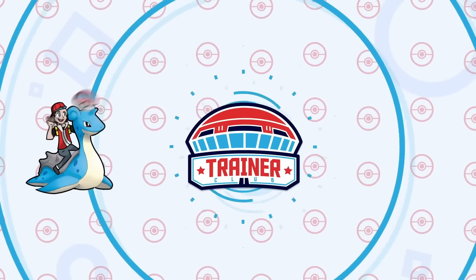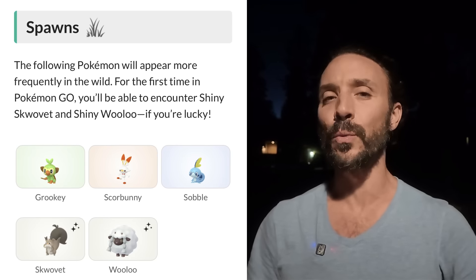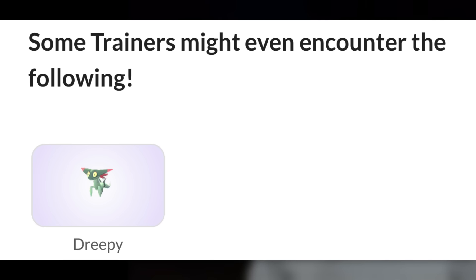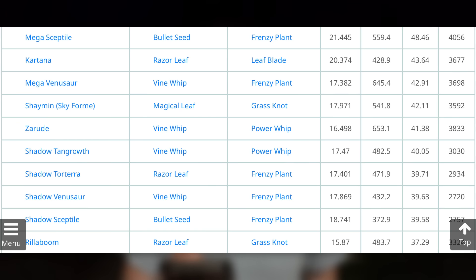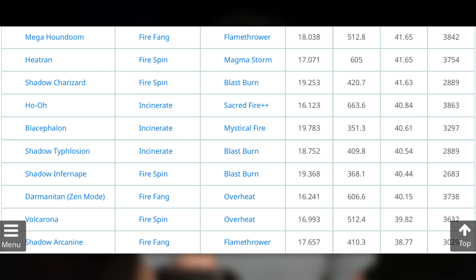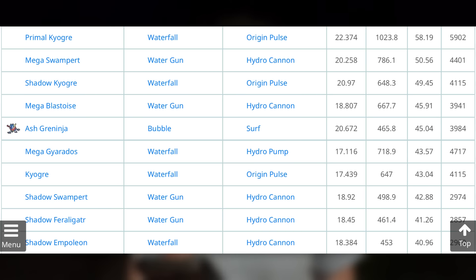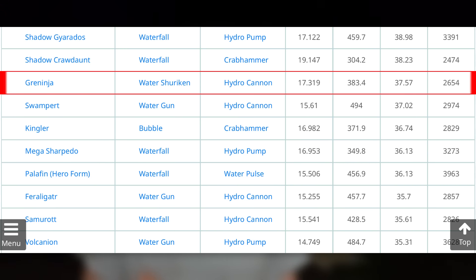Starting off with tip number one — as far as the spawns, we're going to be getting the three starters, Squovet, Wooloo, and if you're lucky, some trainers might find a Dreepy. Dreepy is also going to be in eggs. Looking at the meta attacker standpoint, Rillaboom is the 10th overall ranked Grass-type Pokemon in the game, not too far behind Shadow Sceptile, Shadow Venusaur, and Shadow Torterra at 37.29. Unfortunately, Cinderace and Inteleon don't rank in the top Fire-type and Water-type attackers respectively, with Greninja still sitting at one of the top spots for non-Shadow budget Water counters.